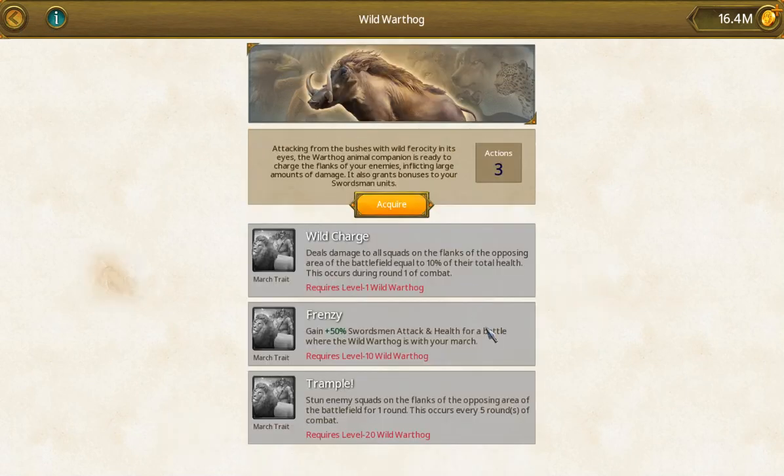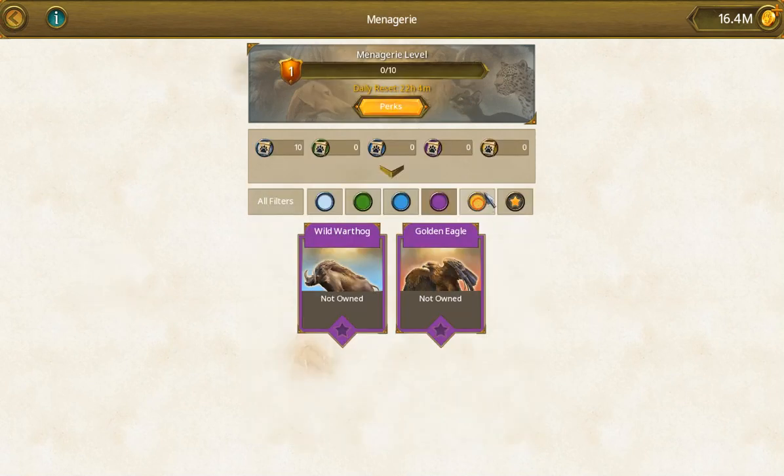The wild warthog is going to be for swords — it provides sword stunning and damage on the flanks. So again, just another march perk for swords.